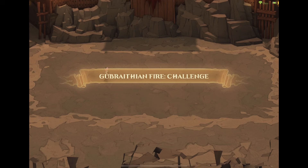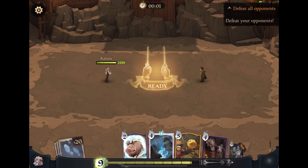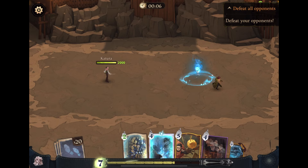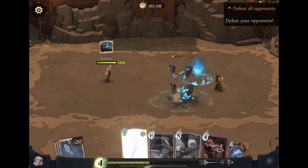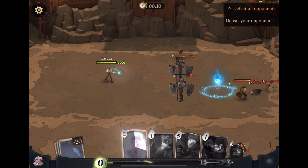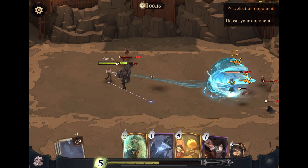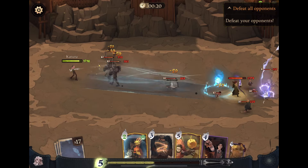For this third trial it might look different for several people just because he'll play summons in different areas. Your goal is to get him in that Gubraithian Fire so he's taking damage. You have Orb of Water and Incarcerate to get him in there, and you're also using Luna so you'll be able to hit him with Thestrals as well.